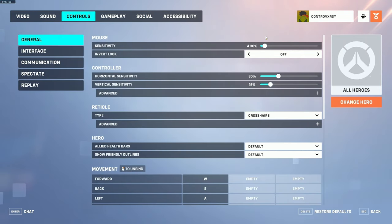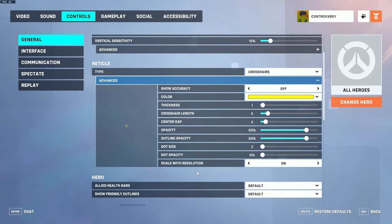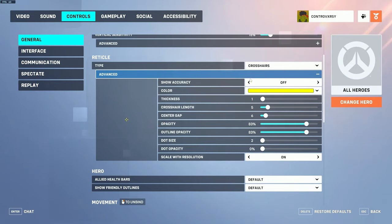For controls, I use a 4.3 sensitivity with 800 DPI — that's my personal preference, but you should find your own sensitivity. For my reticle, the type is set to crosshairs at all times so every hero uses a crosshair. Make sure show accuracy is turned off, as having it on causes your crosshair to bloom which is bad for aiming. My color is set to yellow, thickness to 1, crosshair length to 5, center gap to 6, opacity at 83 on both, dot size at 2 but dot opacity at zero, and I have it scaled with resolution so it looks proportional.